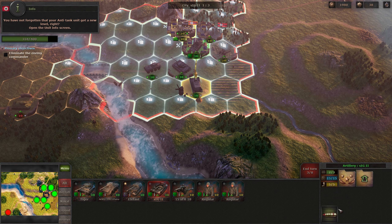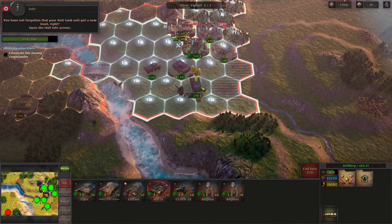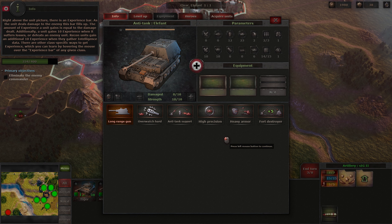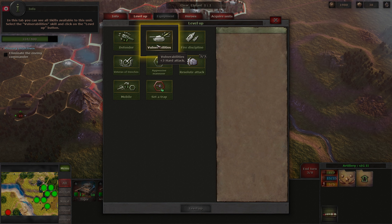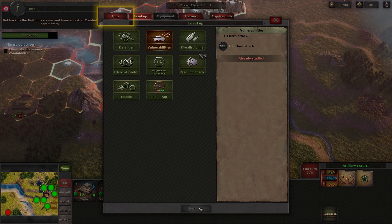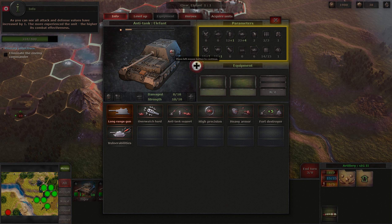You have not forgotten that your anti-tank unit got a new level, right? Open the unit info screen. Right above the unit picture there is an experience bar. As the unit deals damage to the enemy, this bar fills up. The amount of experience a unit gains is equal to the damage dealt. Additionally, a unit gains 10 experience when it suffers losses or defeats an enemy unit. Recon units gain an additional 10 experience when they gather intelligence data. There are other class-specific ways to get experience, which you can learn by hovering the mouse over the experience bar of any given class. When the unit gets enough experience for a new level, you can level it up manually by opening the level up tab. Select the vulnerability skill and click on the level up button. All attack and defense values have increased by one — the more experienced the unit, the higher its combat effectiveness.